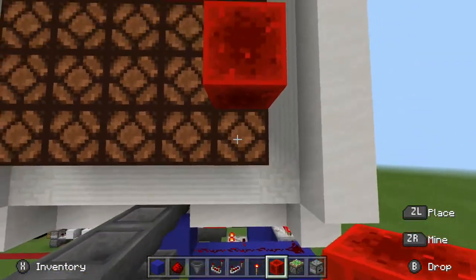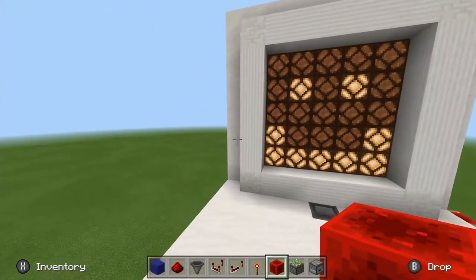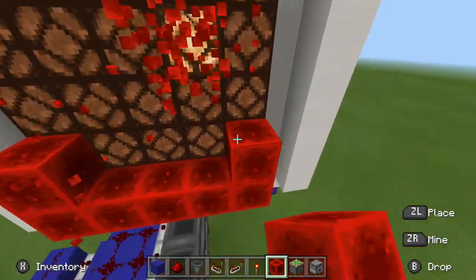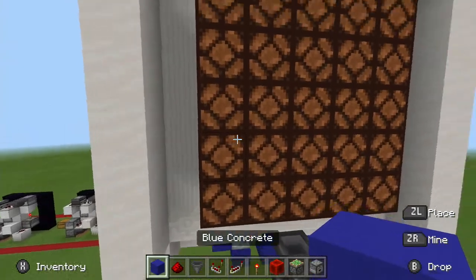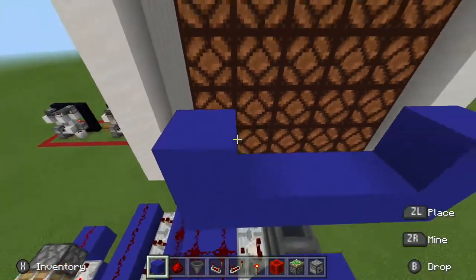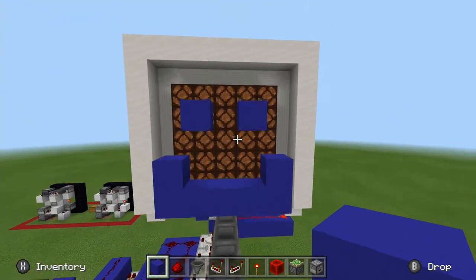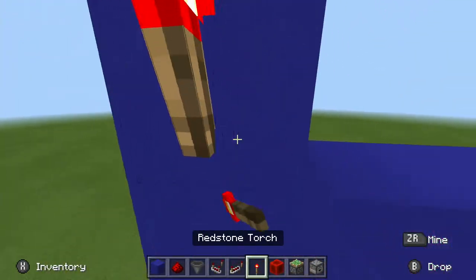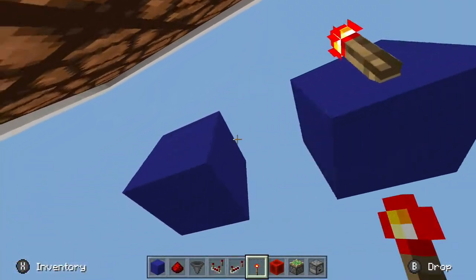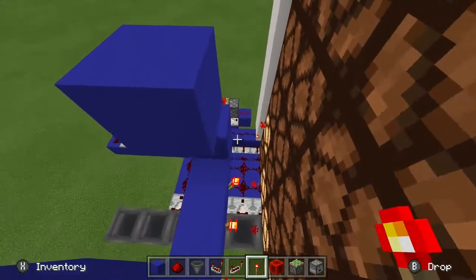The last thing — almost the last thing — is the actual face. What I like doing in creative mode is using redstone blocks to make a little smiley face. But redstone can be difficult to get in survival. What you can do instead is use blocks with redstone torches on them — place your blocks one block away from the redstone lamps and then place redstone torches on every single one of those blocks. That'll do the same effect.